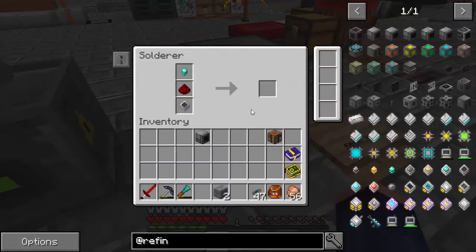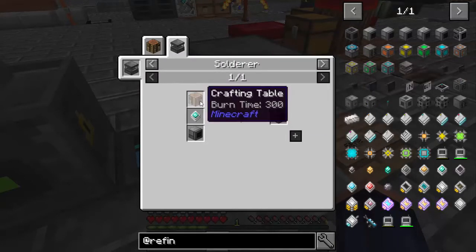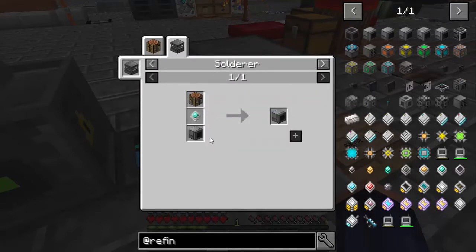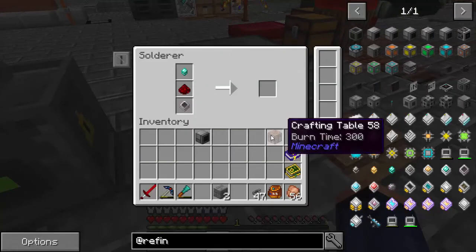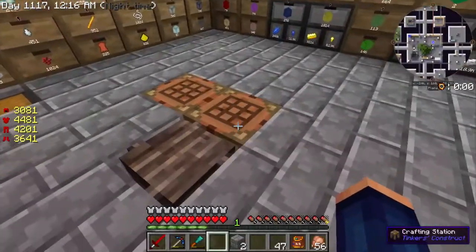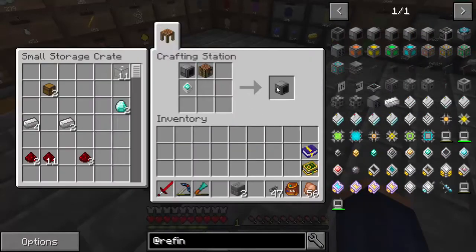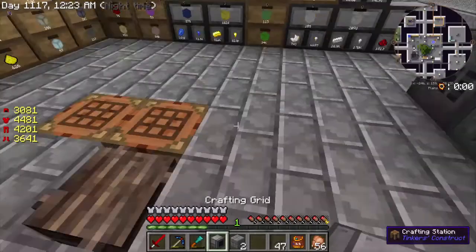Now we need to take this stuff and put it through the solderer. I want to show you this while it's processing - if we make the crafting grid with our solderer we use a crafting table and the grid. It's the same recipe, but it'll take a few minutes through the solderer. Or we can just go over here and do it at the crafting table right here - the recipe is done and you don't have to wait for it. A lot easier.